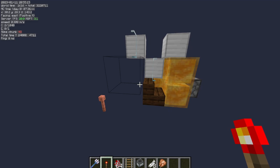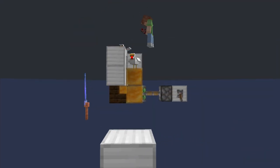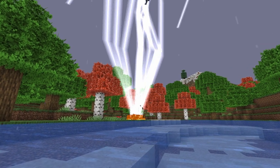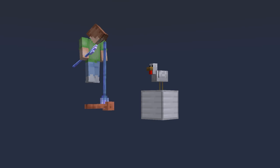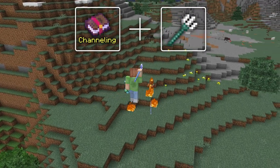The only problem now is getting the lightning strikes to be consistent. As far as I know, there is no easy way to predict when lightning will strike. So instead of trying to do the impossible, why don't we create our own? Thanks to an enchantment called channeling and a little weapon called a trident, this is completely possible.